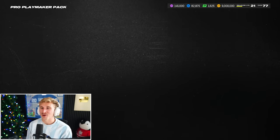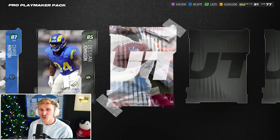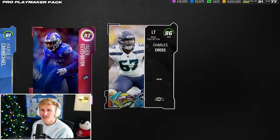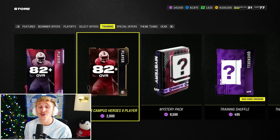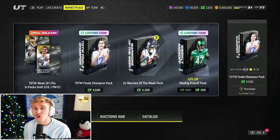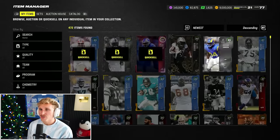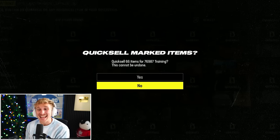Pro Playmaker — this is definitely our best wave. 85 Bruce Smith, 84 Sermon, 90 Most Feared Alvin Kamara — honestly a nasty card. 87 Hinton, 85 Desjuan Johnson, 81 Carmichael, a Playoffs player Jalen Reeves-Maben, Charles Cross. 18,000 training — beauty! Third wave of 10: 145,000 training total so far — 30 mystery packs in. 66 items for 77,000 training on that wave — once again not profit, but we had some really good packs.